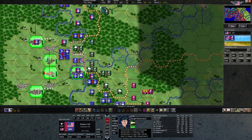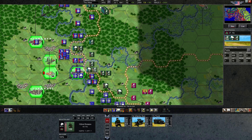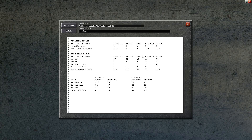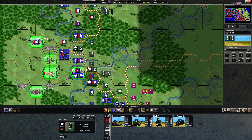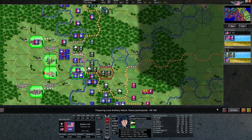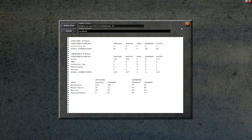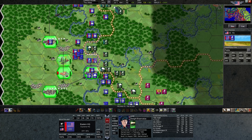We should have attacked it last turn when it was weaker, but no use crying over spilt milk — we'll just move on. We have one artillery here and two here. The best thing for us to do is attack this one with both their artillery. We still have one artillery left in the headquarters. We'll attack this hex since there are so many units here — we should get an attack stack bonus, which is a penalty to them and a bonus to us.